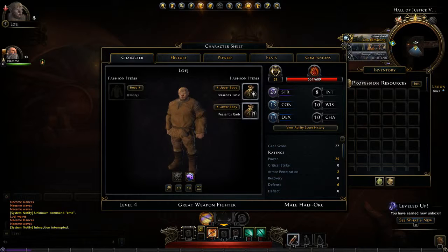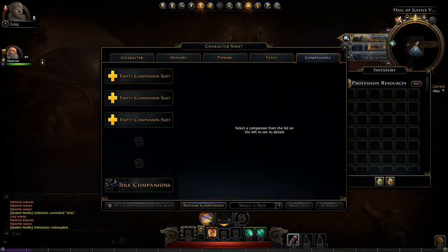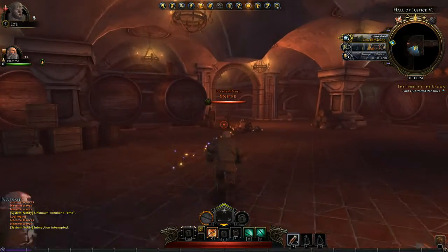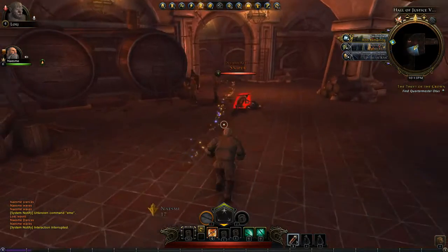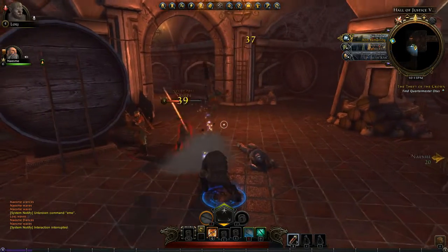I did not know that. You can wear them if you want to. If you hit the left one, you'll go back to your standard battle equipment. You know what? I'm running through it in my peasant garbs. I really could care less. So you're just going to go in peasant garbs too? Yeah.